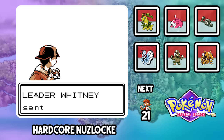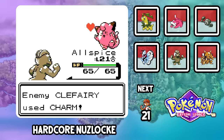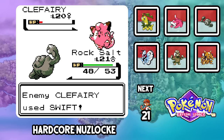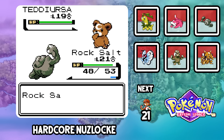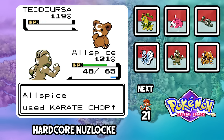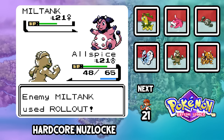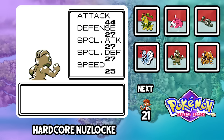We challenge Whitney for our third gym badge. She leads with Clefairy; I lead with Allspice. A Karate Chop can't secure the KO and Clefairy drops our attack to -2 with Charm. I swap into Rocksalt who also gets Charmed, but a Rock Throw brings down her lead. New Teddiursa comes out and a super effective Karate Chop one-shots it. Miltank comes last — one normal Karate Chop plus a Focus Energy-boosted crit takes down the most infamous gym leader Pokemon in all of Johto. We've got the Plain Badge.